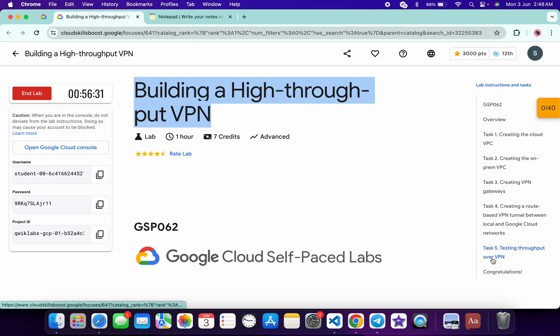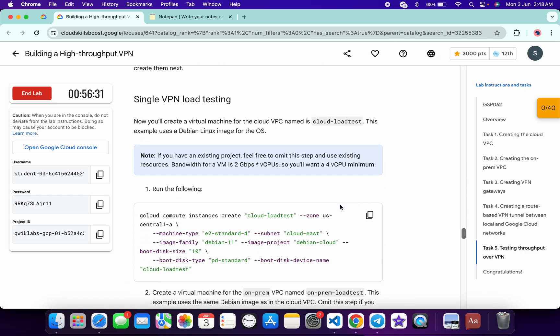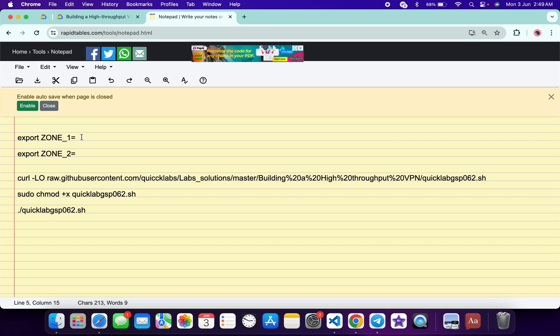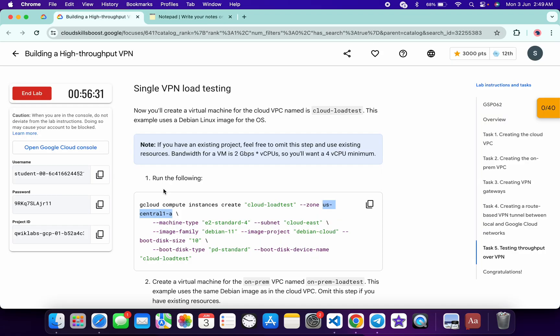So basically what you do: come back to the lab instructions and click on task number five. Now scroll down. Here you can see the first command. From the first command of task number five, copy this zone — copy it like this. Come back over here and paste it at the place of zone number one from task number five, command number one. This is zone one.